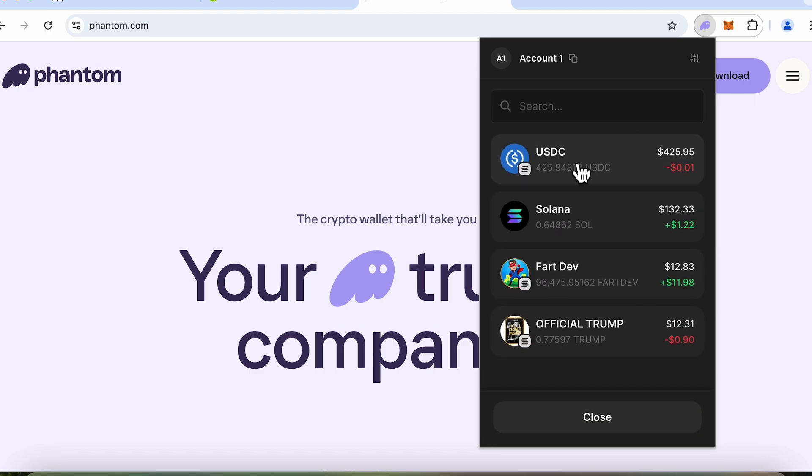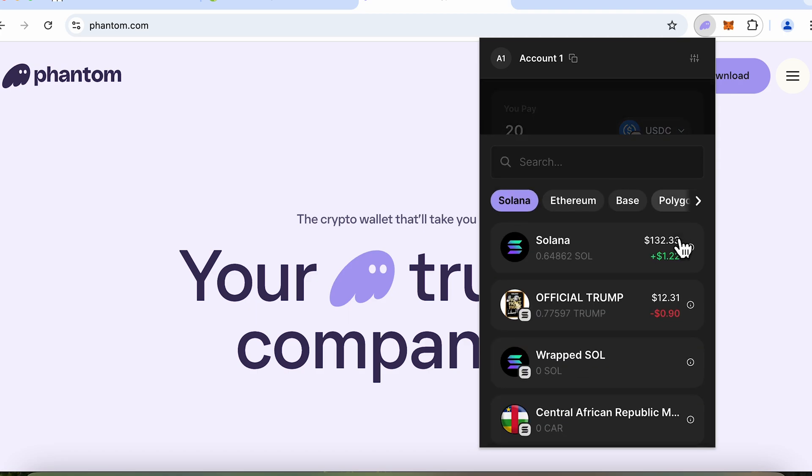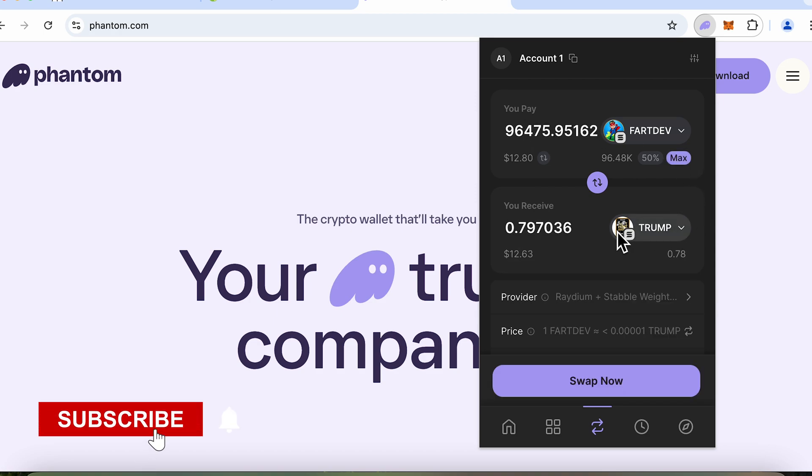I could also move my USDC balance to Trump — for example, 50% or just 20% of my USDC balance. That flexibility is available here as well. So for now, let's say Fart Dev is moving to Trump and I will swap it.